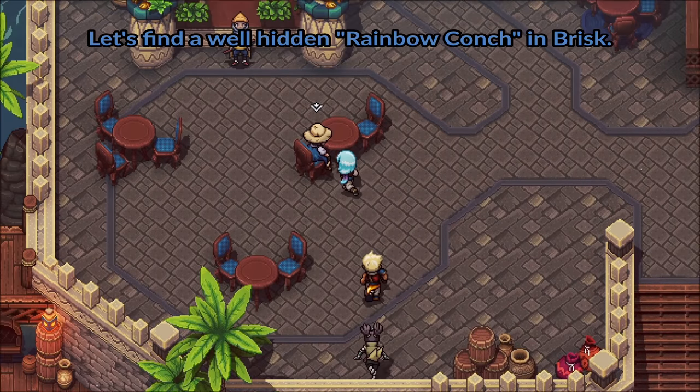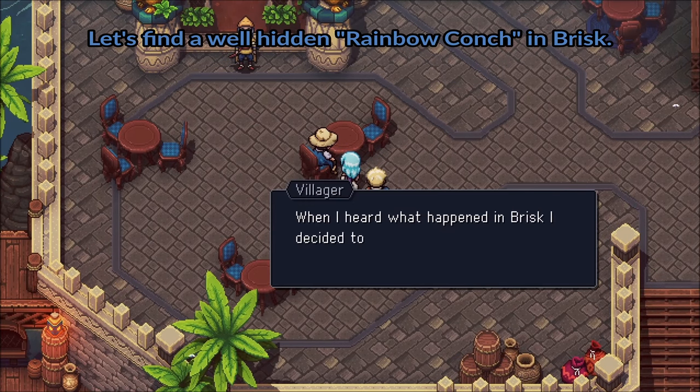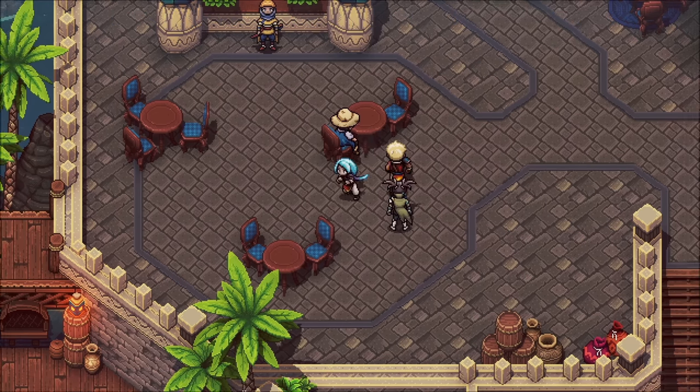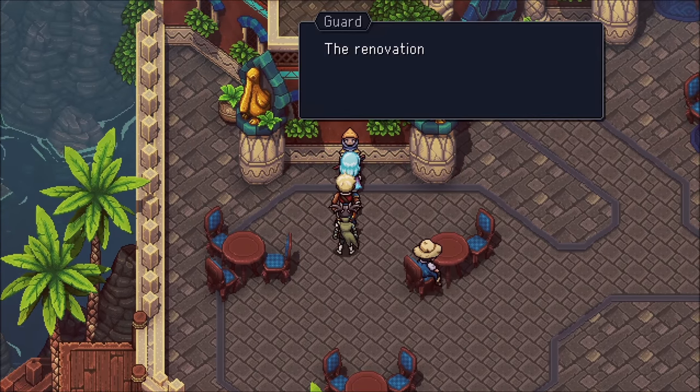Hi all and welcome to this pretty short guide on how to find one of the hidden rainbow conches in the rebuilt version of the port town of Brisk.